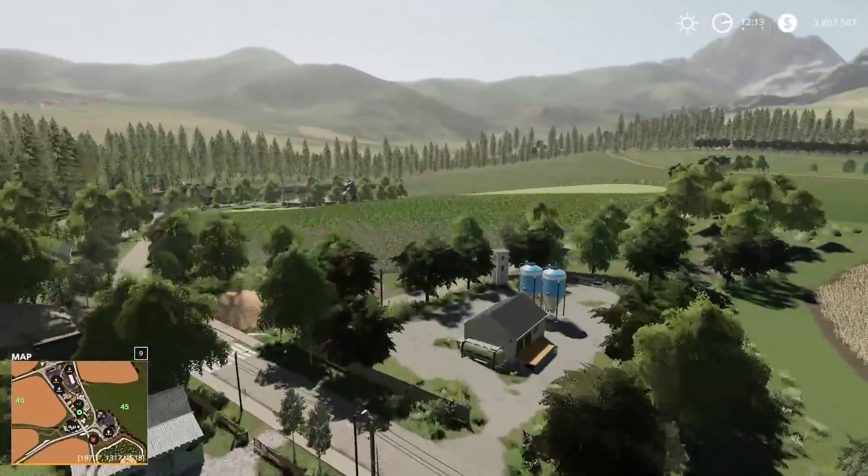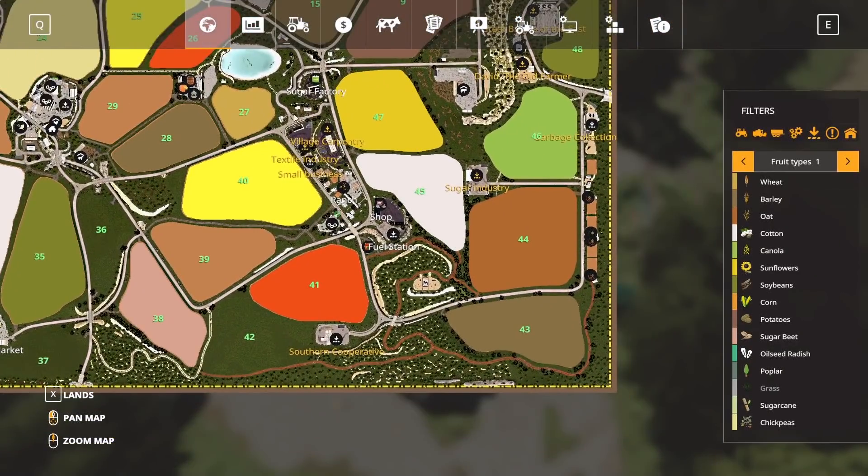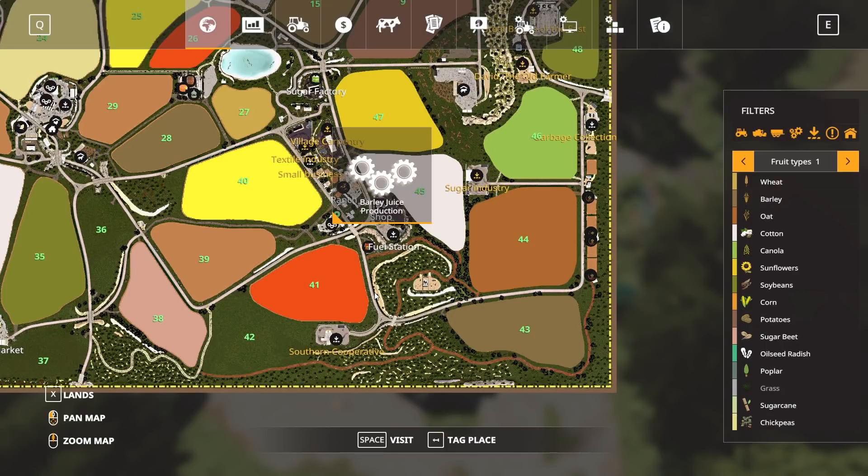Down here we have more production. We're at the barley juice production — that's going to be made with biodiesel plus sweetener plus water plus barley. The sweetener — I'm not sure exactly what you need to put in; I'm assuming it's probably something like sugar, but I haven't tested it out. It does say sweetener as far as the factory goes.